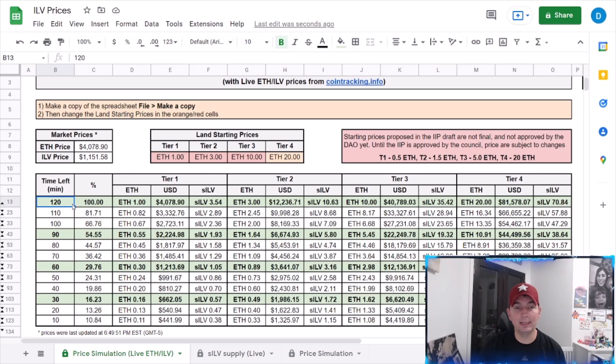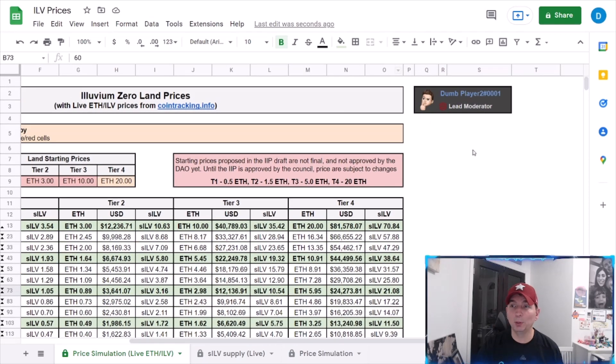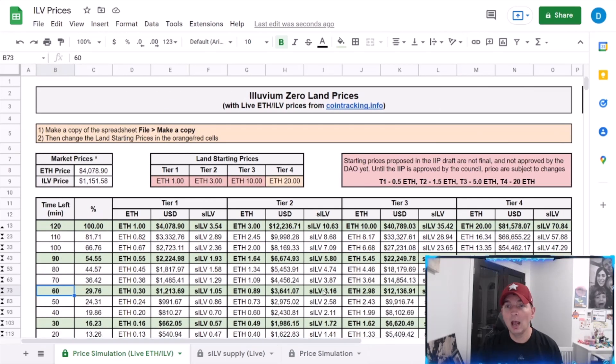We know there are a total of 869 tier 4 lands, but we don't know when they're going to be released or how many come out at a time. Land is going to go on sale once per hour and degrade. So if we have a drop at the 60-minute mark, we could have a second land sale drop even if the first one isn't fully sold. Additional plots will come available even if they didn't sell out at the degraded price. The Dutch auction fades super quickly — in 10 minutes you're down 18%, and in 20 minutes you're down about 34%.